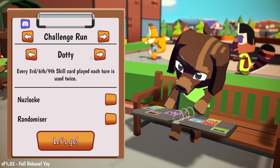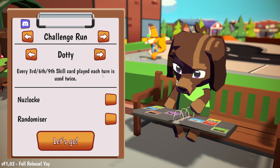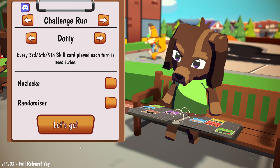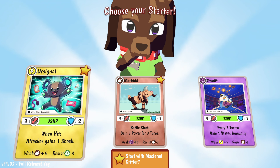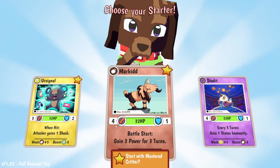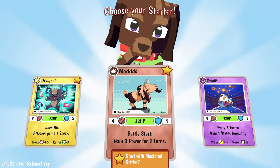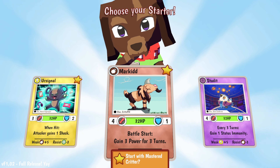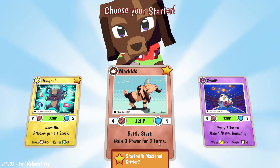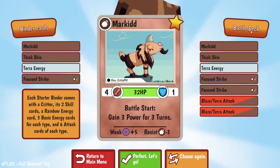Each character — we have four to choose from — has different special abilities. I'll pick Dotty; his third skill card during a turn will be used twice. Every critter has power and defensive numbers, so this one has four tag power and one defense, with battle start: gain three power for three turns — meaning it will have seven for the first three turns.